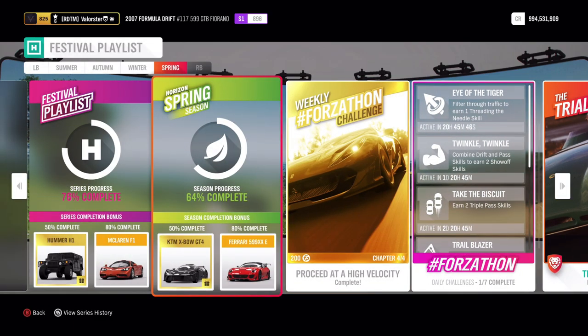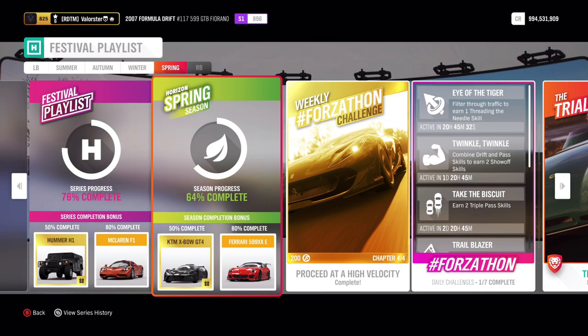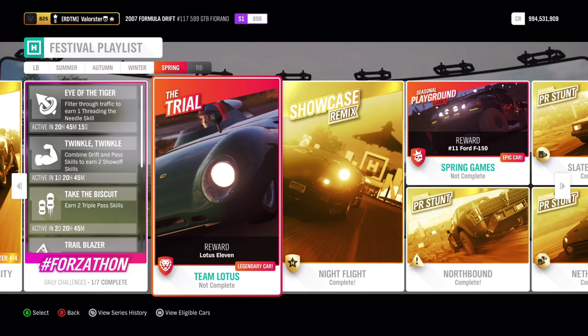At 50% of the festival playlist you get the KTM X-Bow GT4, and at 80% the Ferrari 599 XXe — a very good, OP car in S2 for online adventure in dirt and road, so definitely try to get it. That's it! I'll be streaming tonight doing the trial, playgrounds, and all other stuff to help people out. Hopefully the video helped you. Leave a like and a comment, and I'll be happy to help. See you tonight, bye!